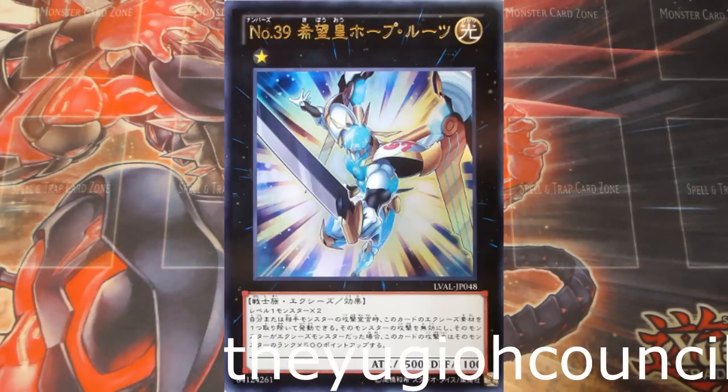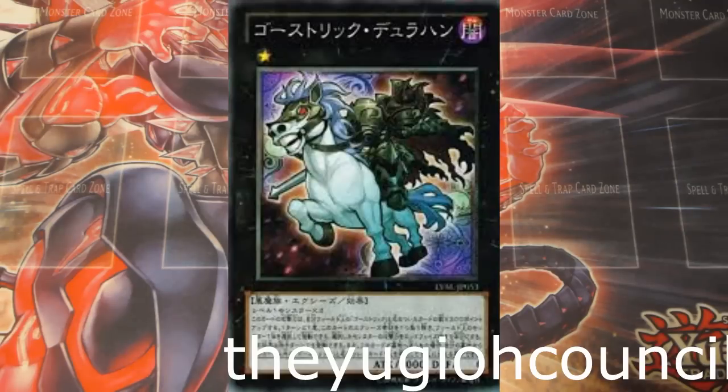There are a lot of chaos numbers throughout this set, but I'm not really a number fan. There's the Ghost Rick Exceed — Ghost Rick Dolahan. This thing halves the attacks of monsters, which is really cool. It's kind of like Gale. It also gains 200 points for every Ghost Rick. I don't have it in front of me, so you guys will be able to correct me on that. It's a really cool Exceed and definitely one Ghost Ricks should be running at 2 to 3 copies.